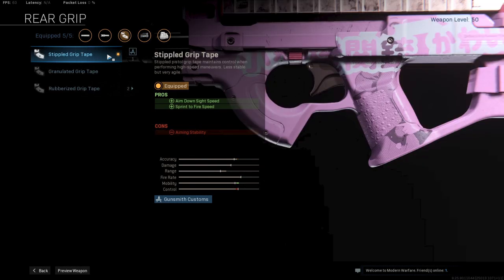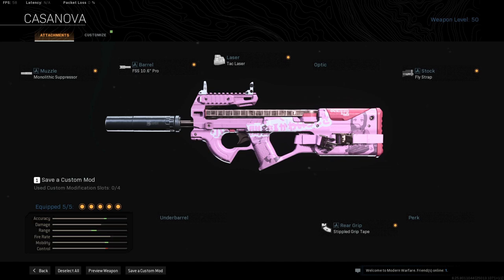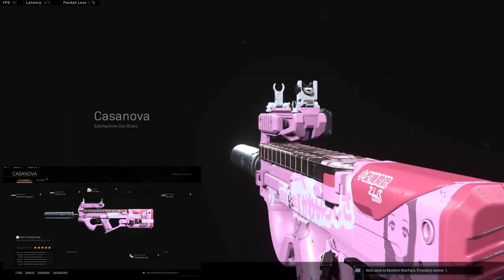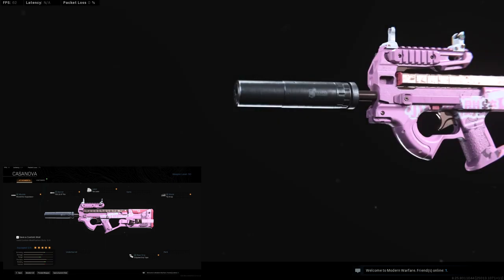And finally the Stippled Grip Tape for an ADS time decrease of 9 milliseconds, a decrease to the Sprint to Fire speed of 13 milliseconds, and a decrease to the Tactical Sprint to Fire time of 34 milliseconds. This P90 build is made for speed and mobility — you cannot make this P90 any faster without completely destroying the weapon. With this build you can get into fights very quickly and easily chase down enemies who are running away.